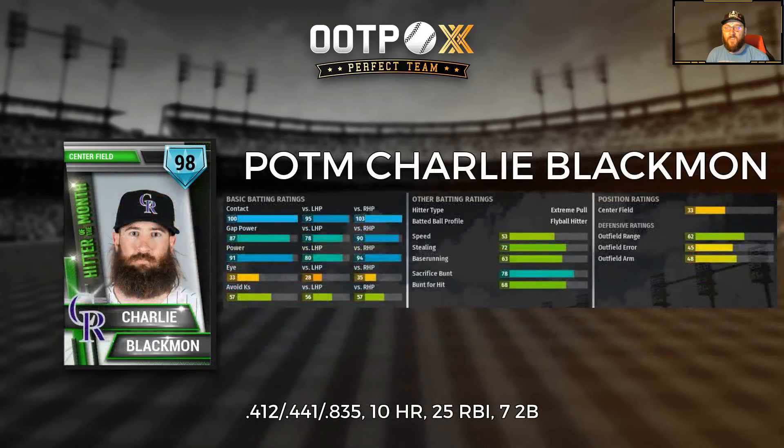We also got to get that sacrifice bunt in there — 68 sac bunt, so Scherzer can get it down. Last but not least, National League Hitter of the Month: Charlie Blackmon of the Colorado Rockies, who hit well over .400 — .412, 10 bombs, 25 RBIs, 7 doubles, and an OPS well over 1.2 in the month. 100 contact, 87 gap power, 91 power overall, and he trends a little bit better against righties. 53 speed, and a little bit of a liability out there in center field — he has some good range but not much arm from that left arm of Charlie Blackmon.